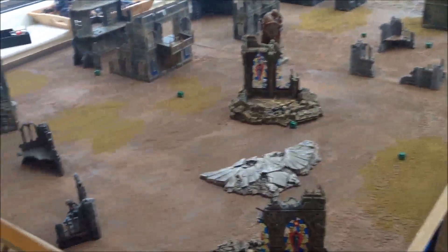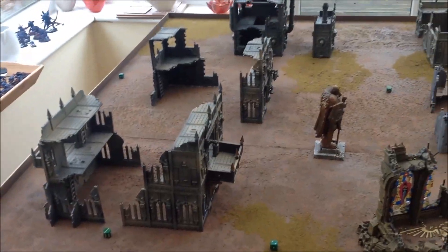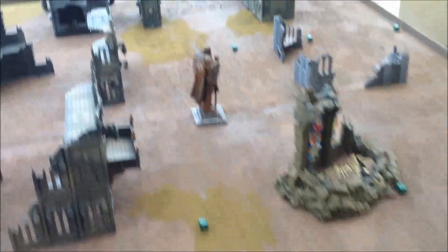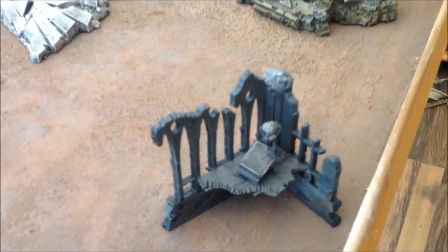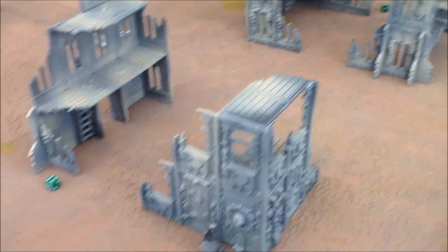We are doing Emperor's Will, which is one objective marker in each half of the board. This is the board for today — we have a destroyed cathedral down here and industrial buildings all the way around. We've already rolled and we are doing Hammer and Anvil. This is my deployment zone and I've placed my objective marker right down here. Peter has placed his objective marker on this side of the board.